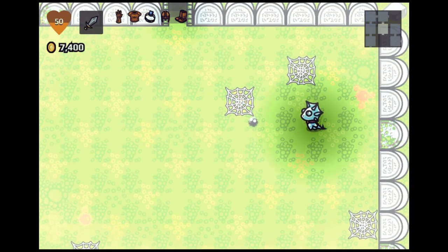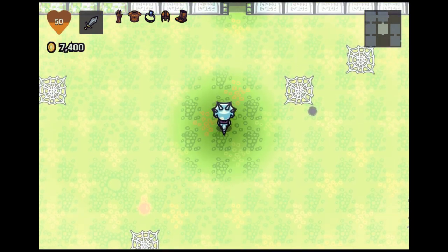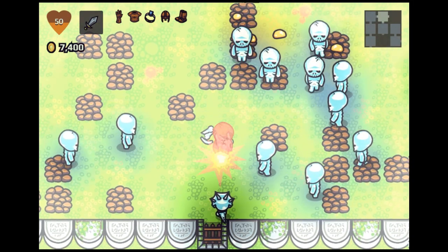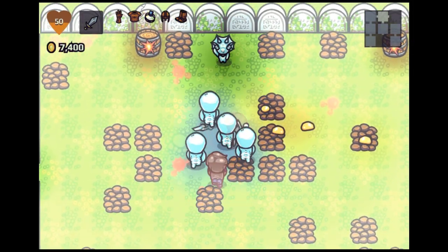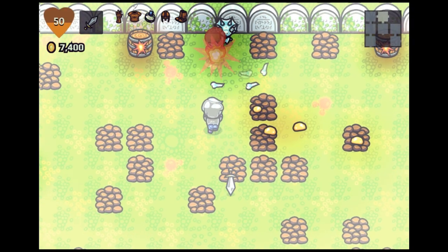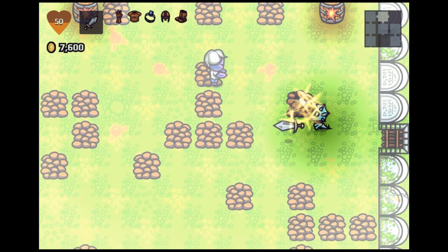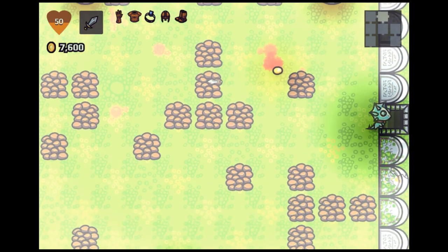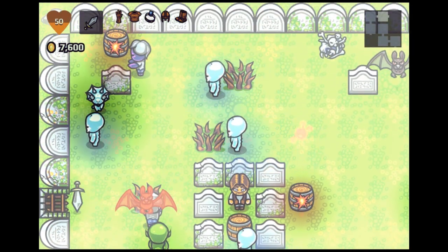And now that he is dead, we don't get anything for it — it doesn't really feel that satisfying, we got nothing for that. Now there's a bunch of skeletons I have to deal with. Hopefully there's a shop nearby — it would be really nice to get some support here, because we get nothing for killing the boss. Unless we get this armor, but it doesn't tell me how much it helps.